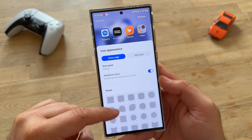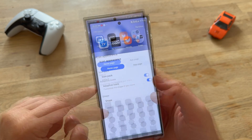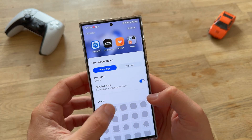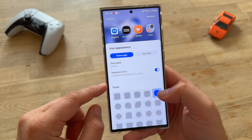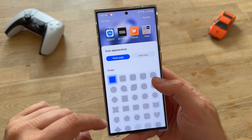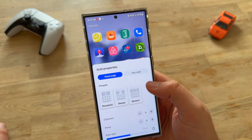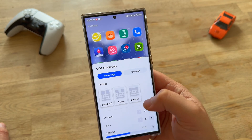Icon appearance — we have tons of shapes that you can use, and we also have adaptive icons. Things like this you can do anyway from the theme store, but here I think it's also quite accessible — you can do this straight away from here. So let's just keep the icons like this. Then we also have the grid properties, which are also highly customizable.